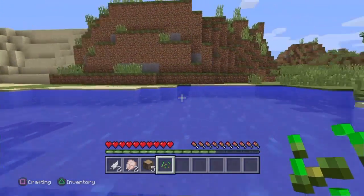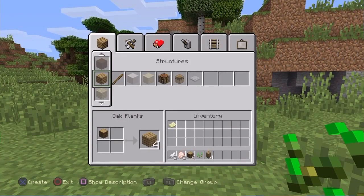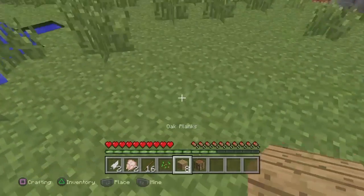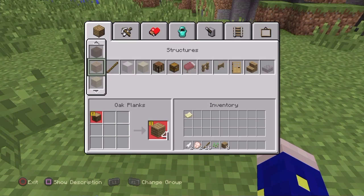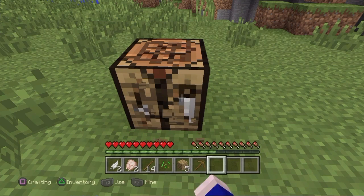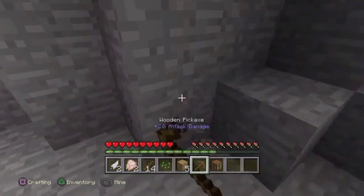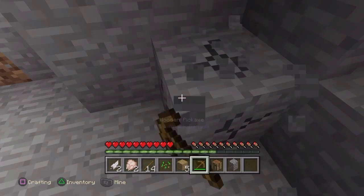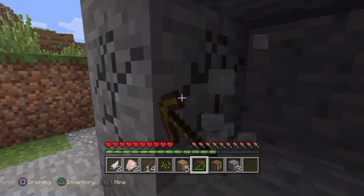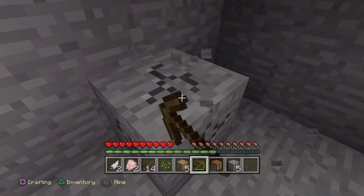There we go, finally. Let's make some wood. What I usually like to do is I make a crafting table, and then just make a pickaxe, and then mine some stone. Let's go ahead and do that right now. Get some stone and make a full set of tools.